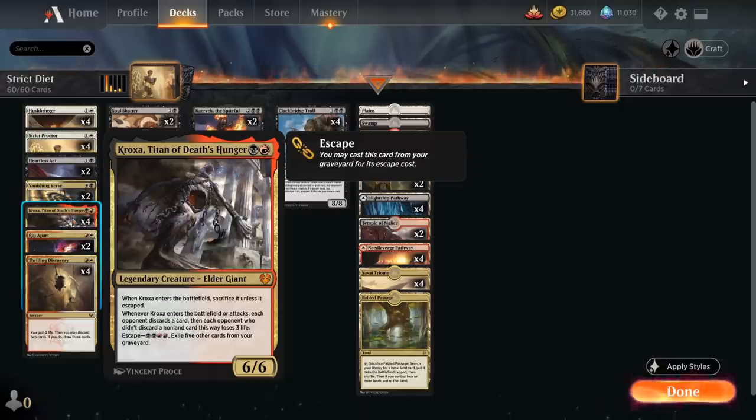Whenever Kroxa enters the battlefield or attacks, each opponent has to discard a card. Each opponent who didn't discard a non-land card this way loses three life. We won't get the enter-the-battlefield ability that makes the opponent discard, but we will still get the attack trigger from Kroxa that makes the opponent discard a card with each attack.